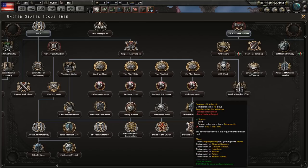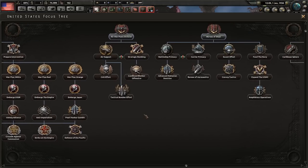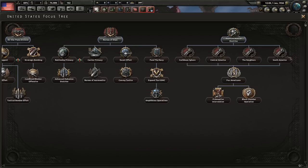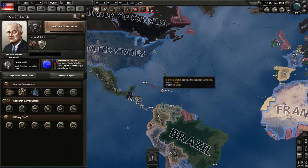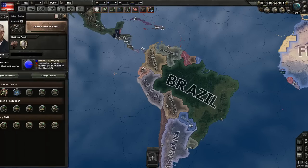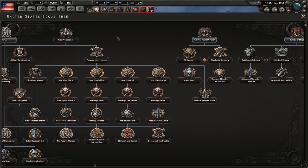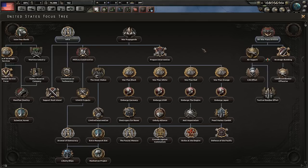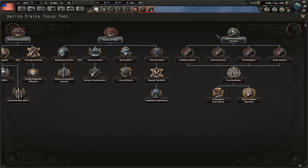These war plans require pretty specific circumstances and relatively high world tension. You also have the Monroe Doctrine route — reaffirm the Monroe Doctrine and complete four focuses, then do Pax America and a preemptive intervention against Venezuela. However, that is not a major war, so you will not get rid of the Great Depression with it. It requires a major war — fighting one of the big ones or being a defender.